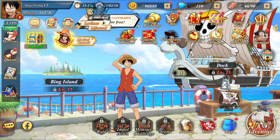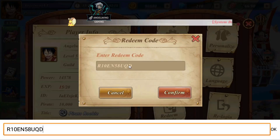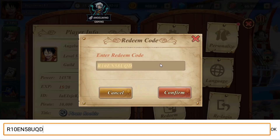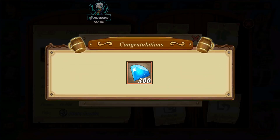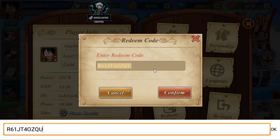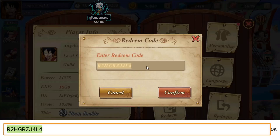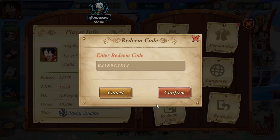I'm going to give the codes now. I hope you liked this gameplay. If you want to get the codes, go to the profile, then redeem code. There are 6 codes in total — I'll enter the first, second, third, fourth, fifth, and sixth codes. Each contains 1000 gems and we'll do a pull at the end of the video to see what we get.